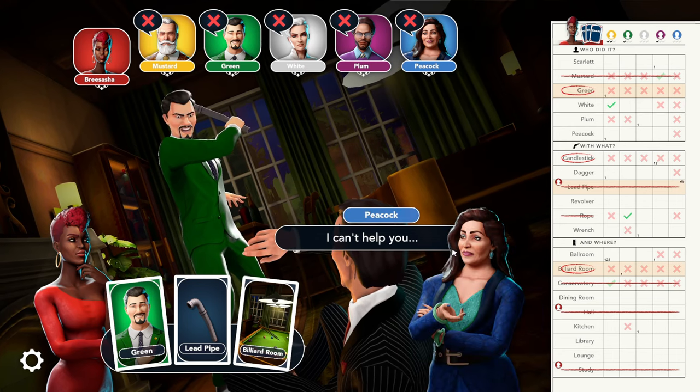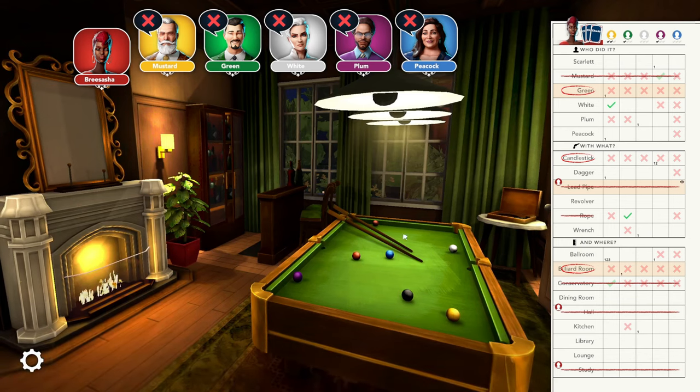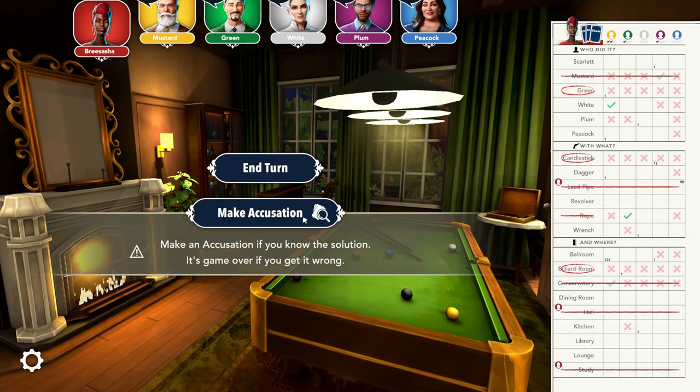Once you think you've got it, you can make your final accusation and the game will confirm for you if you're right. If you are correct, you win the game.